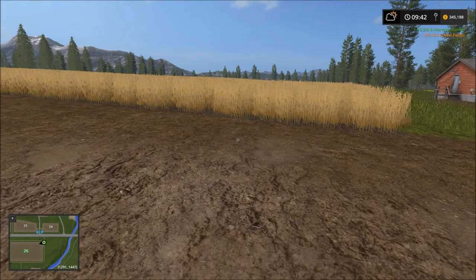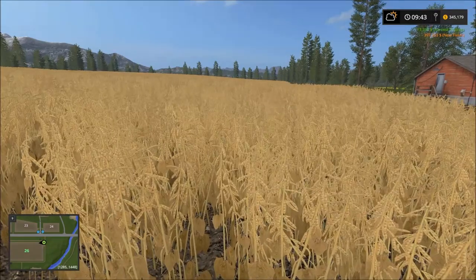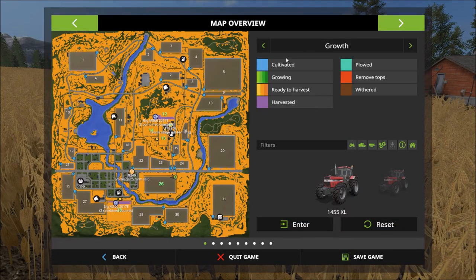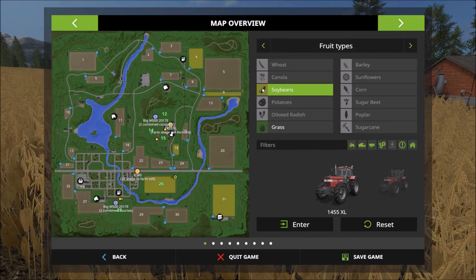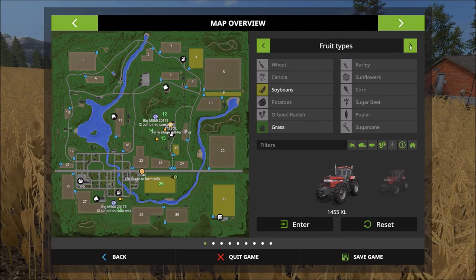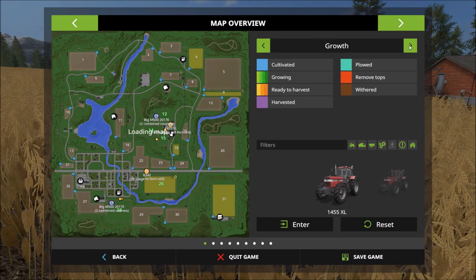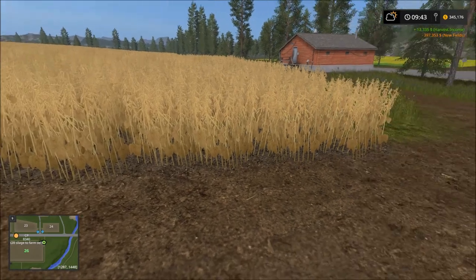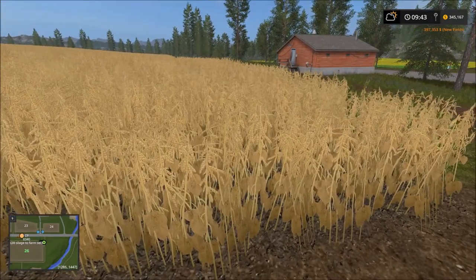Now we own it. Before we get there, I'm not really familiar with this crop. Is that soybean? Let's come back over — yes, that is actually soybean on there. So we get to keep that. We buy the field and we get the crop. I actually wasn't sure what was going to happen there. This is the first time I've purchased a field that wasn't either ready to be fertilized or simply in the cultivated state.